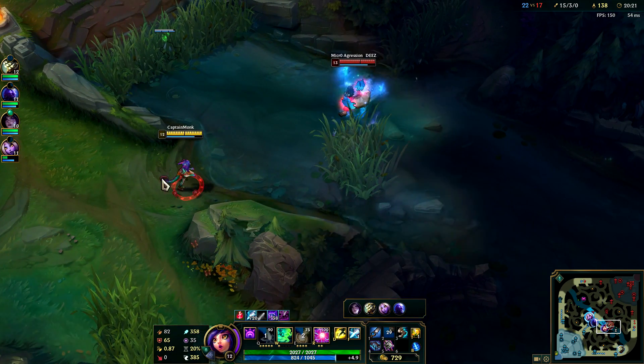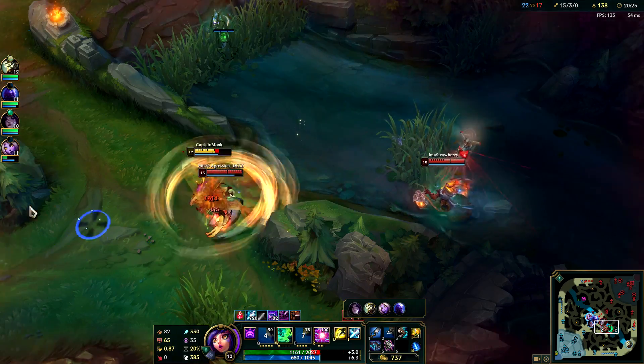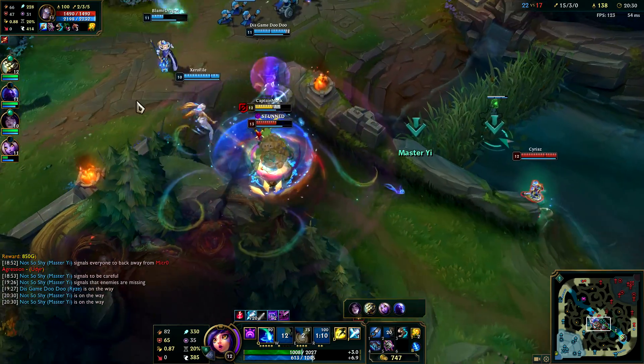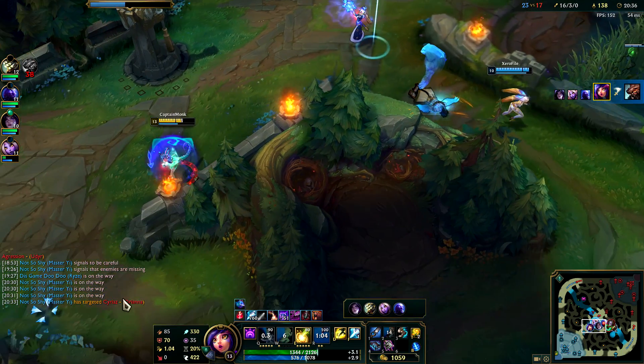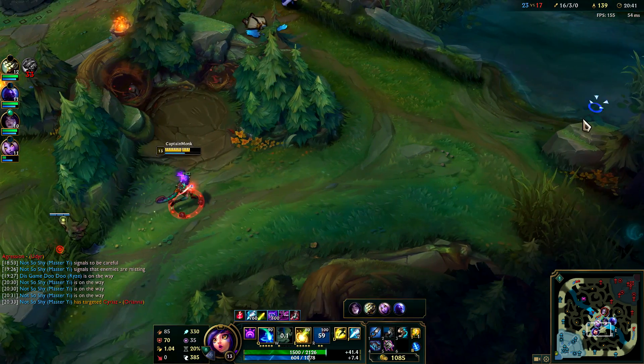This reminds me of release Ekko. I'm just going to ult because he's in my face and he needs to die — there we go. The ultimate's cooldown is only a minute — not bad at all, that's pretty sweet. There was somebody here, I thought so, but not anymore.